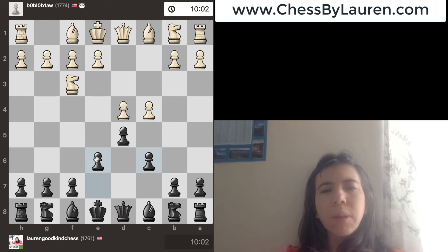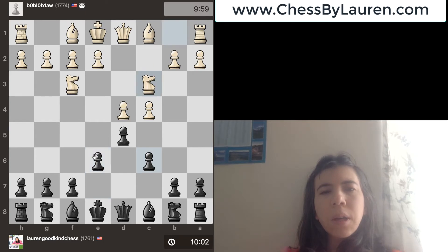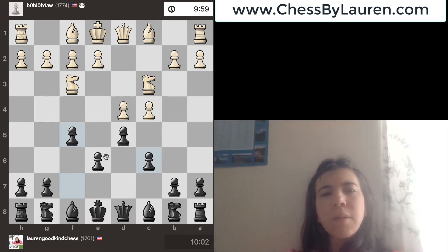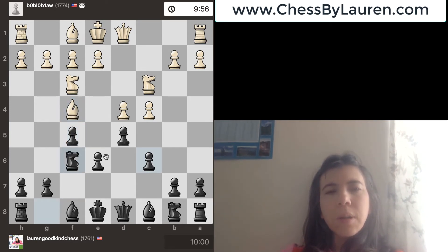If you're a beginner, I don't recommend you play e6, but I know what I'm doing so I'm comfortable. Opening to g6, he goes there, and then I go f5. That's the point with the Stonewall — I have a pawn on f5, a pawn on e6, and a pawn on d5. This is just a Stonewall formation — just another way you can set up the position. Bishop goes there, I go knight to f6.